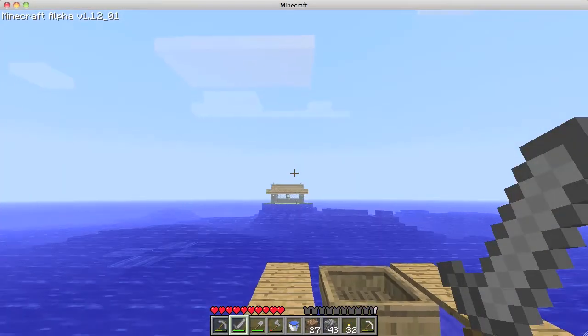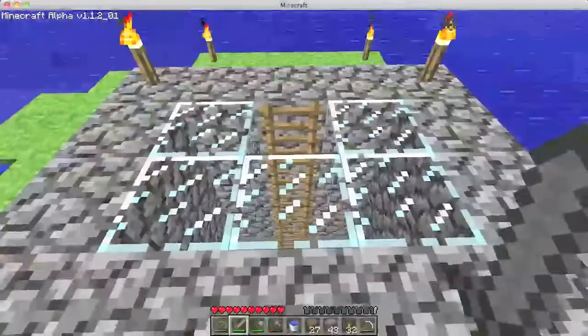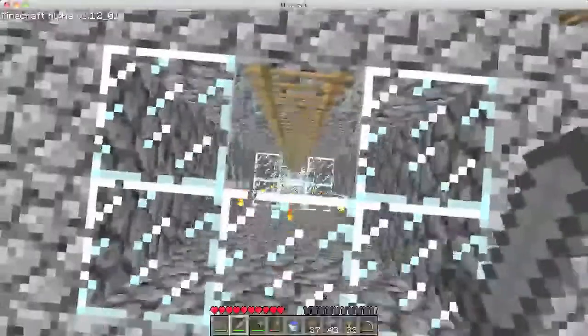One of the benefits of the islands is that since it's easy to light the entire thing, there are no hostiles that spawn. I never had to worry about hostiles in the overworld, and even when they spawn on the islands, they're too far out. This is my mine shaft.